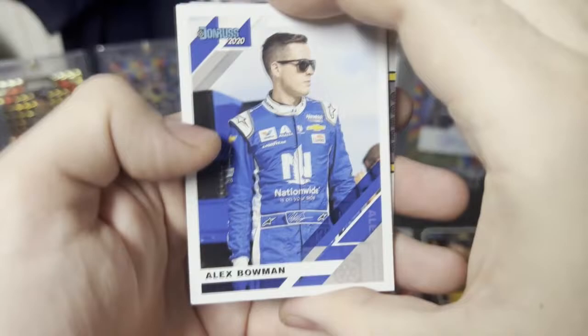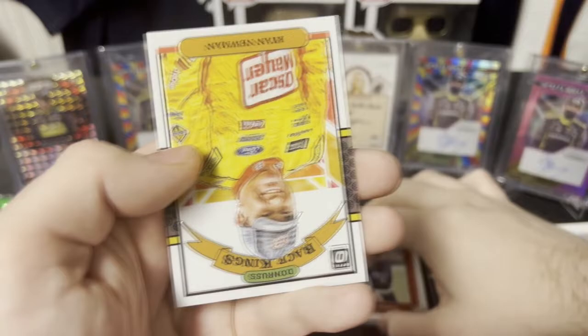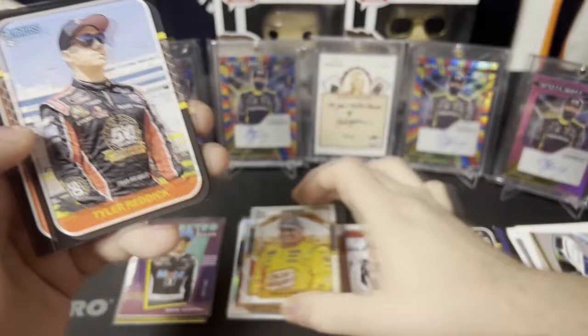Second pack of 2020 Donruss. We've got Alex Bowman, Bubba Wallace, a gray border Cole Custer, Kevin Harvick Elite Series, an optic Race Kings of Ryan Newman, Tyler Reddick, Kurt Busch, and Marcus Ambrose.